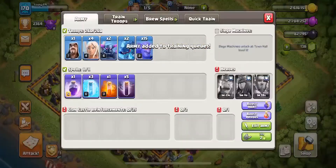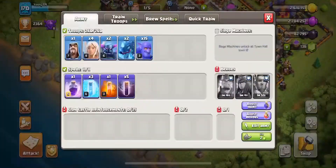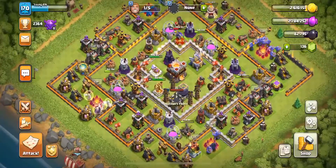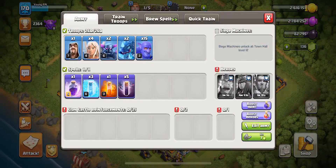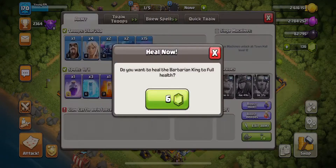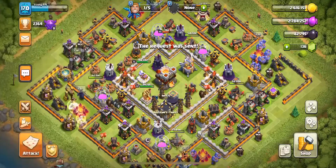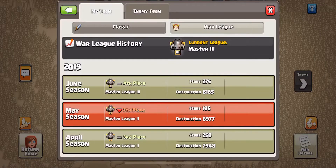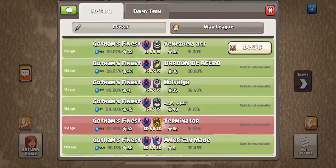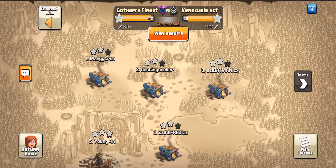Looks like we're gonna have to wait about five minutes for the next attack, but actually I'll only wait two minutes and go in without the Queen. We can wait for the King and Grand Warden. Also requesting troops in the clan castle — you never know when you need them. I forgot to collect my war bonus — let's check the war log. We're doing pretty good, one streak right now. Good loot there — one three-star, one two-star.